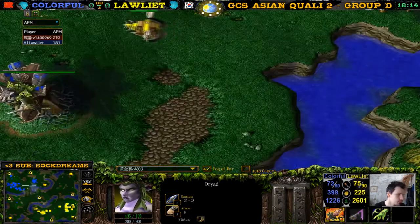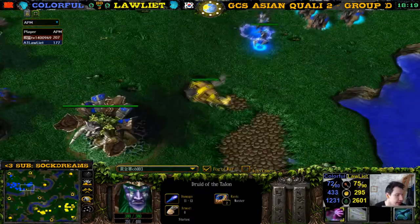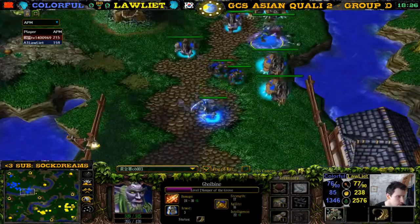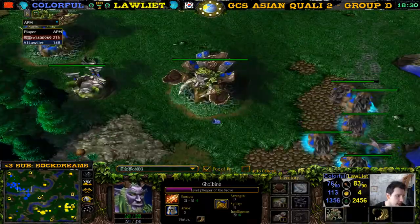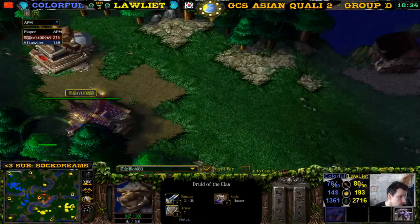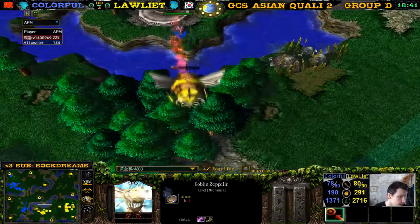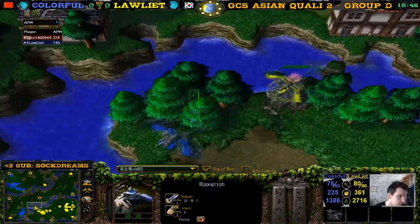Then a hippo — this is zeppelin. We have master Druids of the Talon by the way again for colorful. This is how he won the second game earlier against Loliath as well, with the master Druids of the Talon. But that game he had Kael'thas's Pipe of Insight — this game he doesn't. It will be one upgrade behind. The zeppelin takes a lot of damage from the Fairy Fire and the hippo chasing. We have a defensive hippo here with better upgrades and the roar.